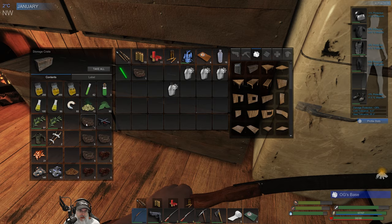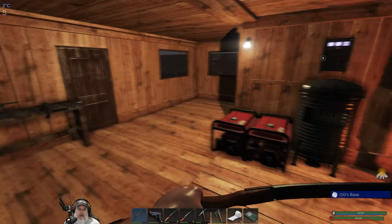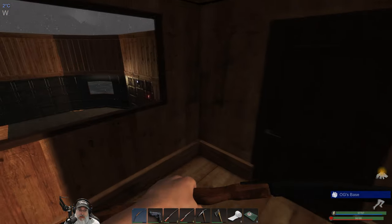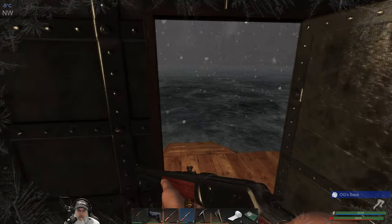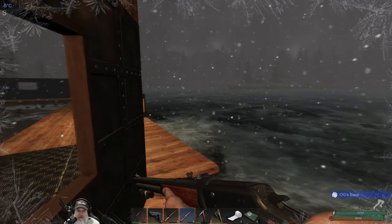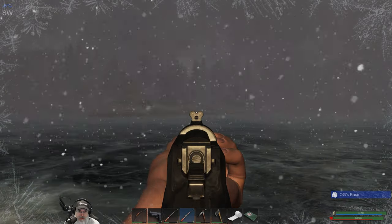None of it spoiled on us, and that can all go into the mass recycler once we hit our free power of 100. That's going to boost us up nicely. It's a big blizzard day, so this is definitely not a good day to go out exploring new territory to the west.